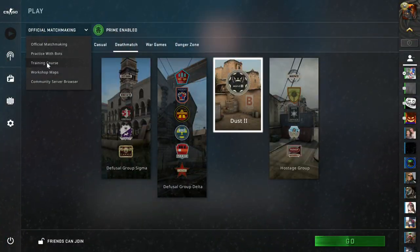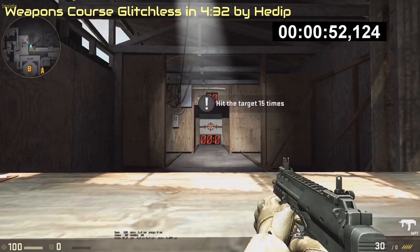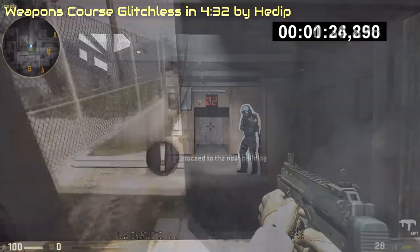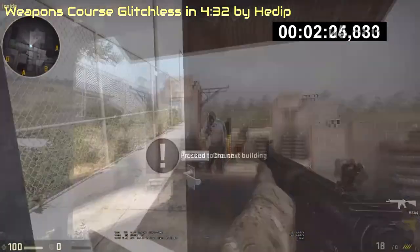For new players, the game offers a training weapon course to show you the basics of the game. It teaches you how to shoot the SMG and distinguish enemies in the first room, and how to shoot with the M4A1 and how to do headshots in the second room.